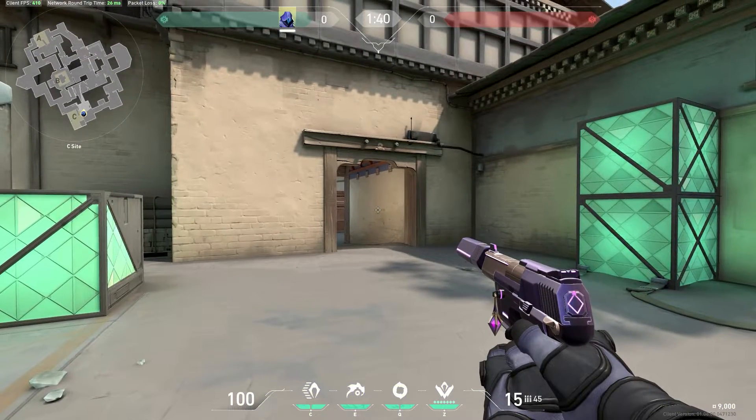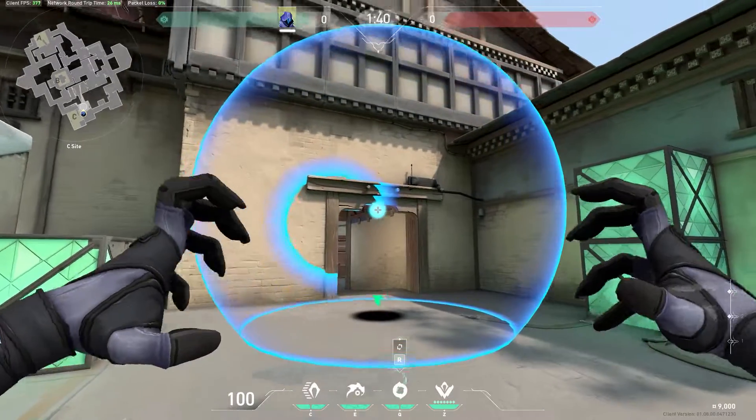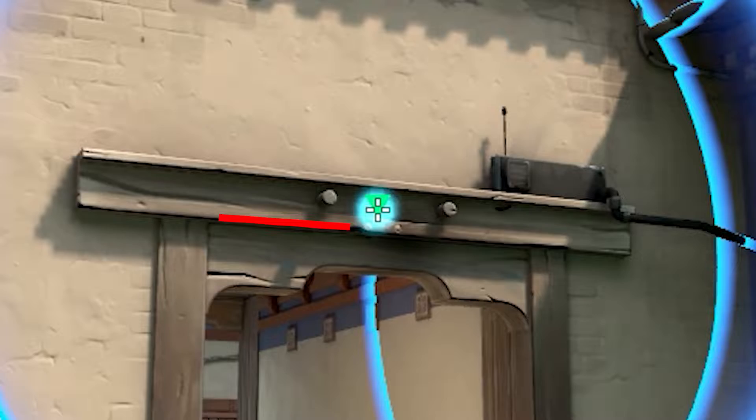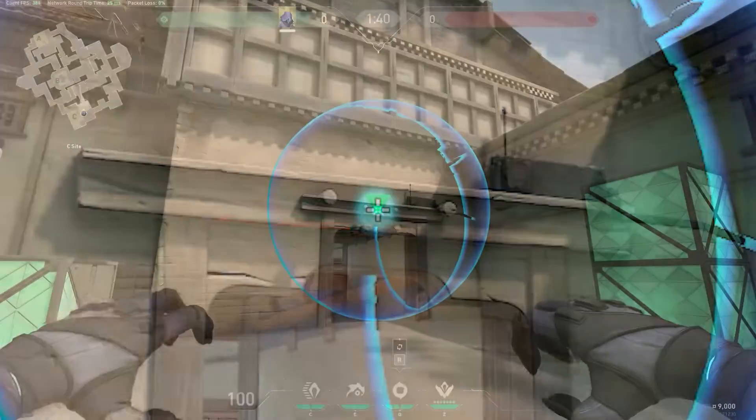Next is a one-way smoke for garage from C site. This smoke is great in post plant situations, and it's also similar to the smokes for CT and the smokes for C link and A link.